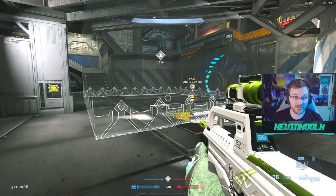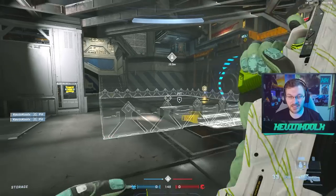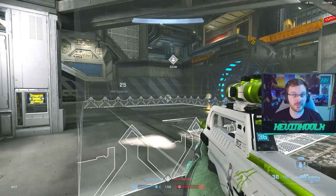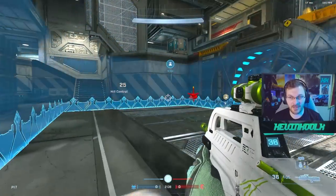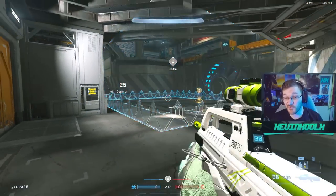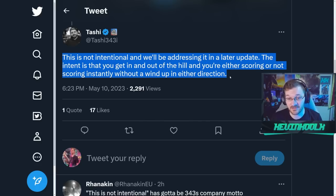Some significant changes were also made to King of the Hill. The hill now spawns within 5 seconds of the match instead of 15 seconds to give players more urgency. They also removed the wind-up time for scoring so you start scoring right away when you walk in. However, I noticed something interesting: if you hop in and start scoring, then hop off and back in while it's cooling down, there's still a wind-up happening. This was addressed by Tashi online, stating it's not intentional and will be fixed in a later update — the intent is instant scoring or not scoring in either direction.